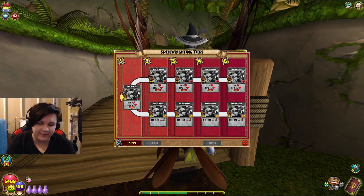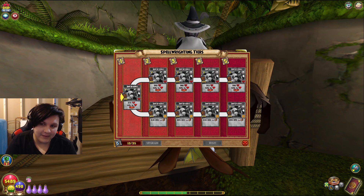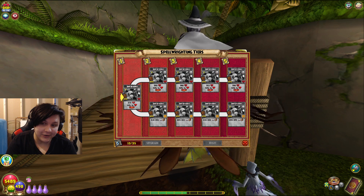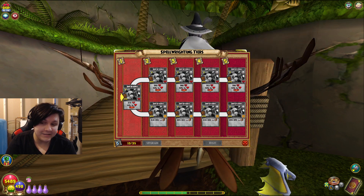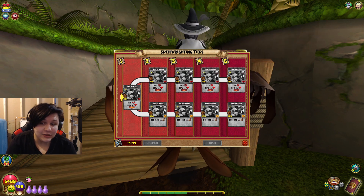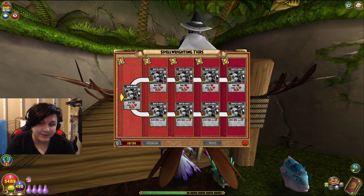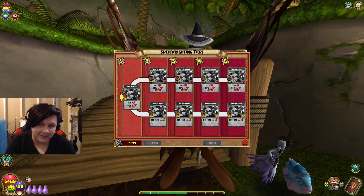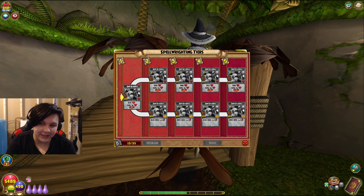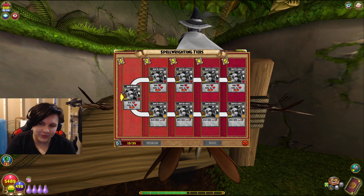You can see I have 13 out of 35 spellements. Do you know how many packs I've opened? I think fifty dollars worth — potentially seventy-five dollars worth if I've lost count. That is a lot of money I've spent trying to get Ship of Fools on my death. Christmas is coming, so I'm going to spend even more of my Christmas money on Ship of Fools — literally just Ship of Fools.